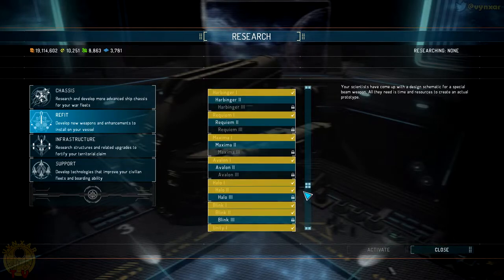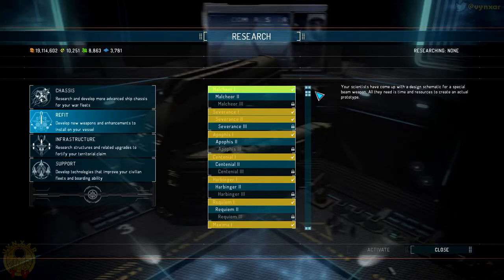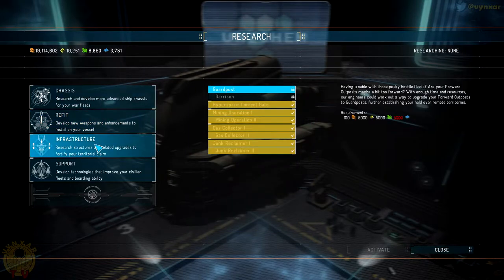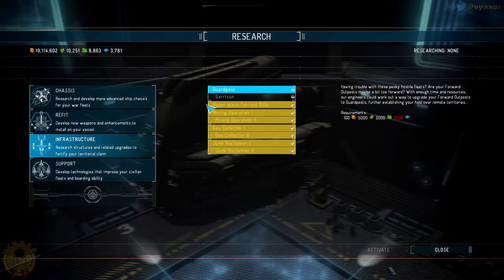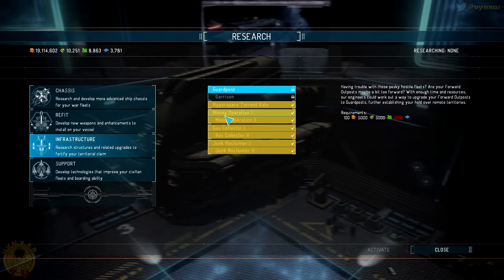I haven't researched the weapons tree too much because they are really expensive — the first level is around 1 to 1.5 million, but at level two it costs 20 million for a gun, which is quite expensive when buying a battleship class ship also costs 20 million. There's also the infrastructure tree which lets you upgrade mining operations and junk reclaimers on the map. The guard post I haven't used yet, but I believe it improves your ability to protect your territory.